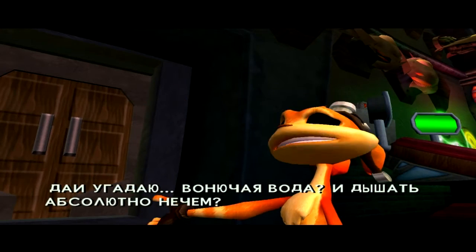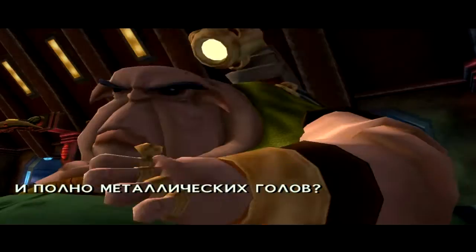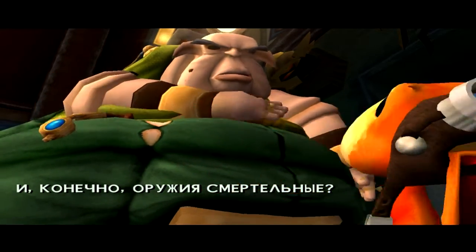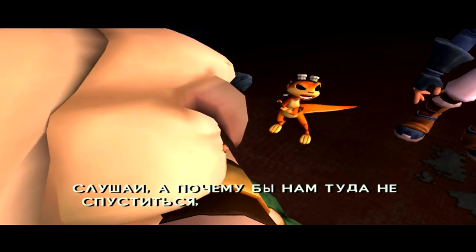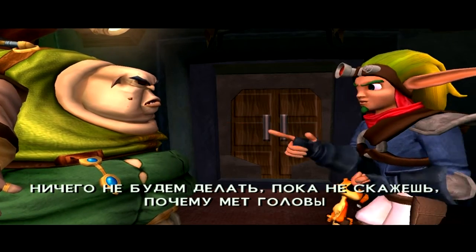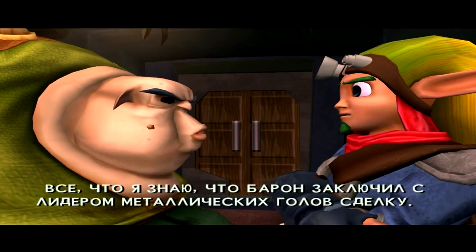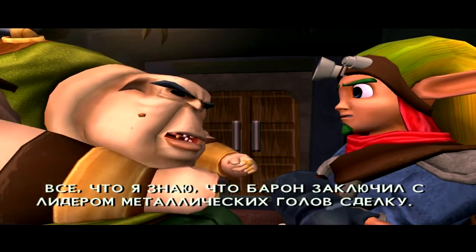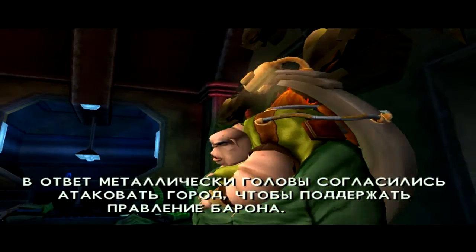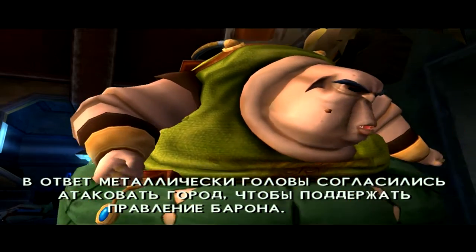Let me guess — dank murky water? Reeks worse than your breath at an oyster fest? Fuller of metalheads than your plate at a one-pass buffet? And weapons more lethal than your ever-so-tiny-whities on a hot summer day! Look, Donut Hole, why don't we float around here looking hot and heavy and you go roto-root the pipes? We're not doing anything until you tell us why metalheads are trading with the Baron's forces. All I know is that the Baron struck a deal with the Metalhead leader — metalheads need eco, so the Baron supplies them with regular shipments. In return, the metalheads agree to attack the city just enough to satisfy the Baron's continued rule.